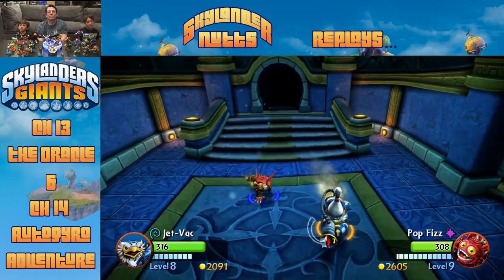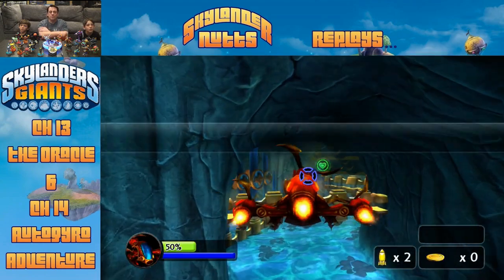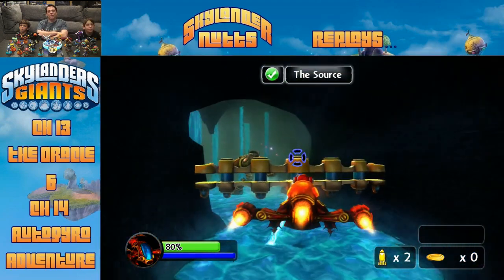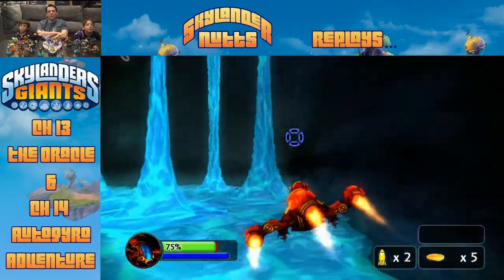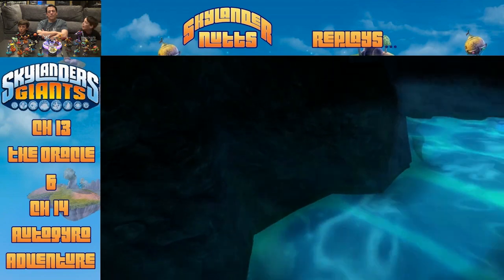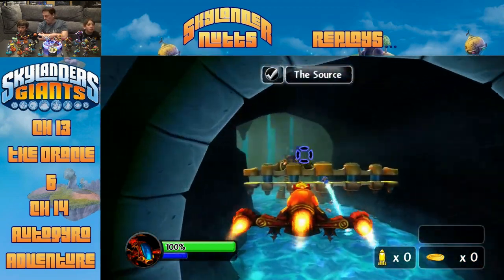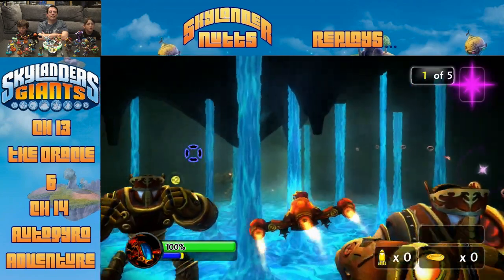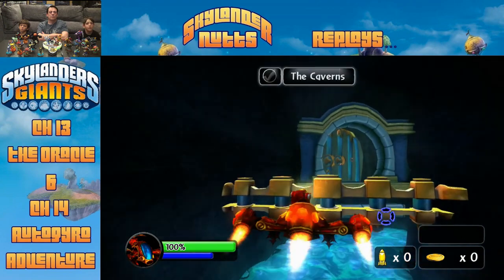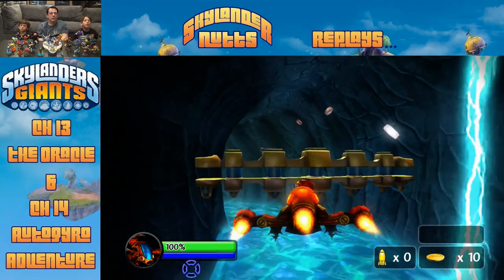More copter flying with Elias at the controls and Connor shooting. Space invaders-style enemies appear requiring rockets. There's debate about whether to use rockets now or save them. They successfully get through another door section with rocket shooting. The dad compliments some fancy flying. They land for another ground section and the dad tells them to check every crevice for collectibles. They find items and progress.